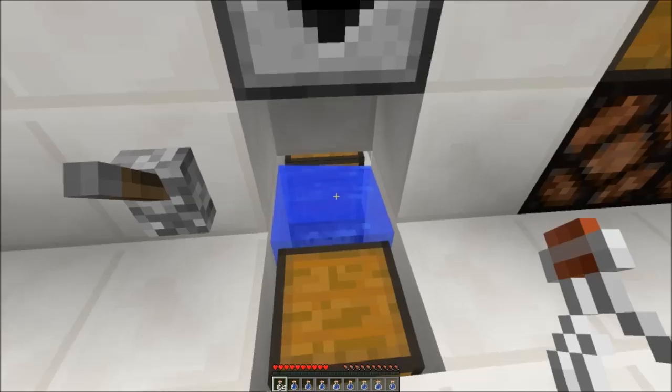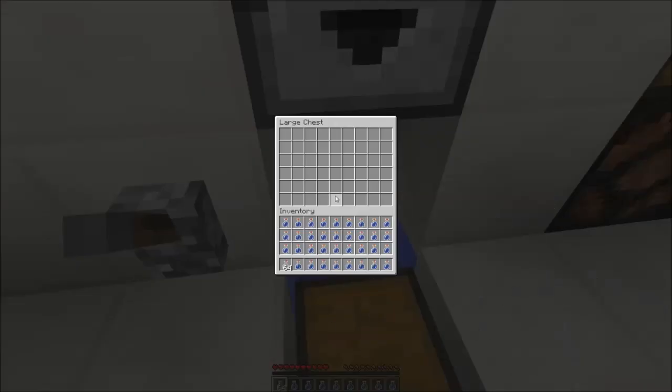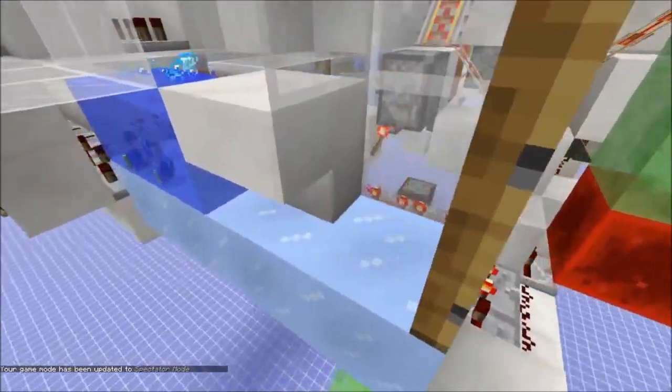If you have water bottles left in your inventory, you could put them in the chest in the back and that would feed them in. Then you have one of those new 1.9 item elevators - thanks to Rovi Tovi and Nathan Ryan who made those.